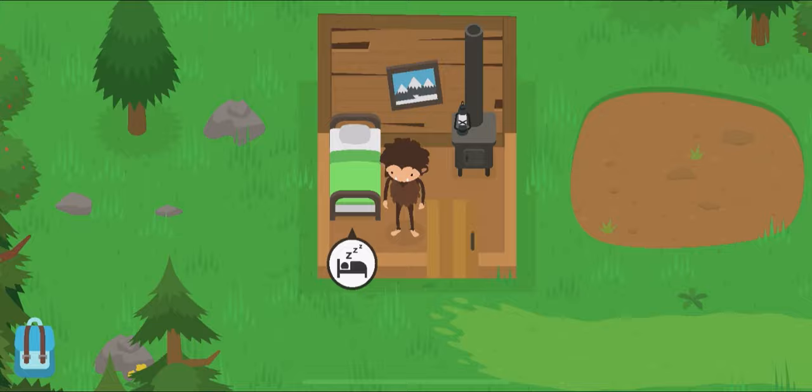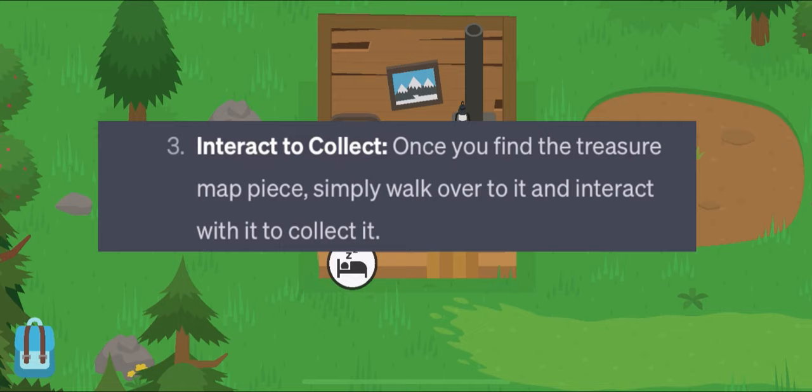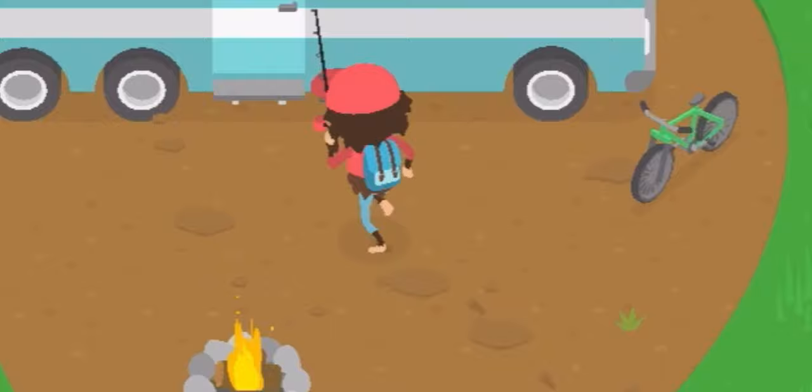And here's how it responded. Step number one: visit the RV park — pretty obvious. Number two: look for the treasure map — again, pretty obvious. Number three: interact and collect it — I guess. Number four: check your backpack. So it's not really helpful information, but whatever.